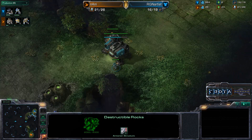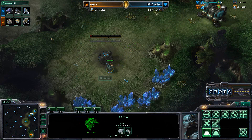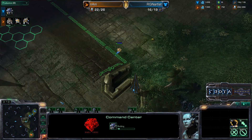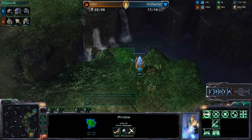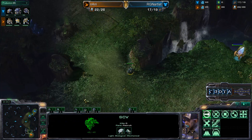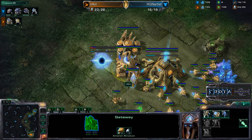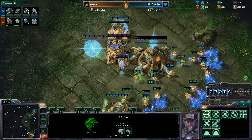Marauders, Zealots, and Stalkers will be trying to take that down in just a moment as Artist is going to be going for a fast command center at 16. So 16 command center here once more, and not building it from the confines of his base. A Probe should be able to scout this out in just a moment. There is a proxy pylon here, and the SCV is going to be able to come around, take a look inside, and see a second gateway come in.